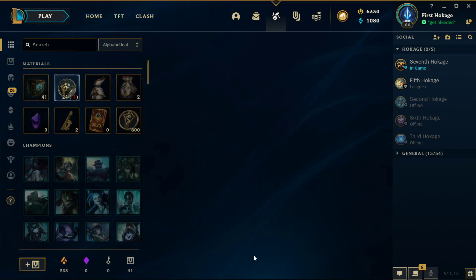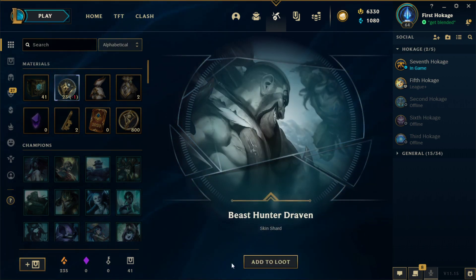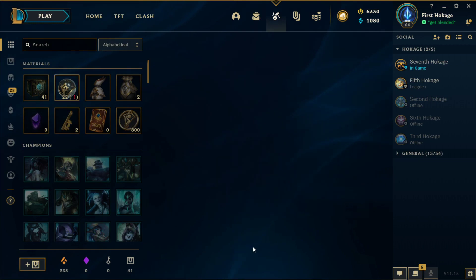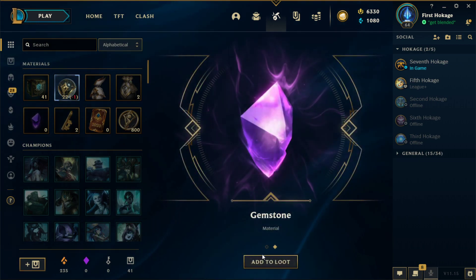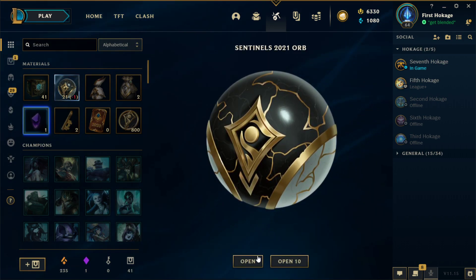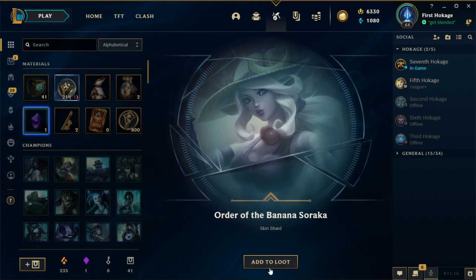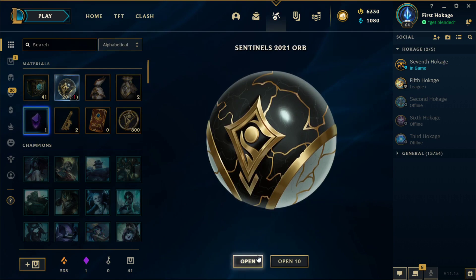Hi-Noo Jinx, not bad. Keep on going. Cowgirl Miss Fortune. High Noon Kaisa — I think I can just head-open here. Sentinel Draven, not bad. Heartseeker Jinx, and our first gemstone of the video! Only took us about 28-29 orbs. Banana Soraka — make sure you stick around for the end of the video where we re-roll all our skin shards.